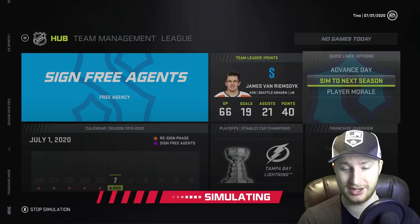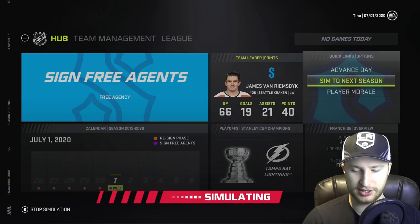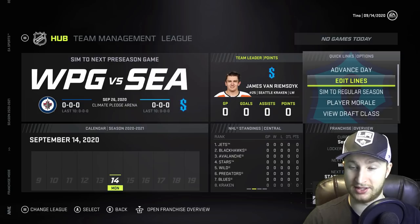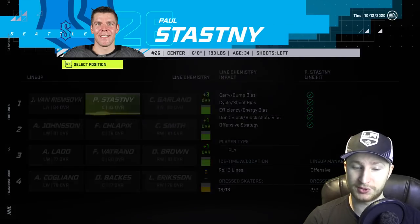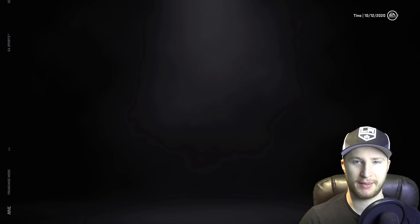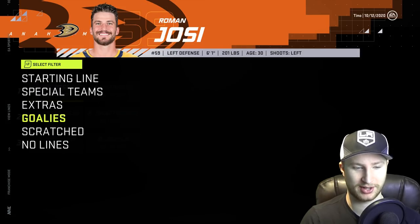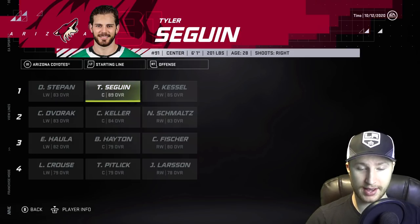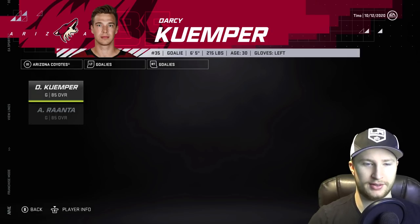I'm pretty sure I always expected the teams that have a lot of cap space to end up signing a bunch of these players, or the teams that aren't as good to just take full advantage. But I think I was proven wrong — they don't actually do that. We actually do have a plus three on the first line though, that's better than I've ever managed to accomplish. But forwards, we definitely didn't sign anyone. And defense, we also did not sign anyone — we just stuck with our team. I mean, we only had 3 million in cap space anyway.